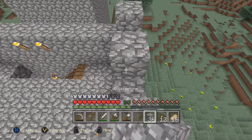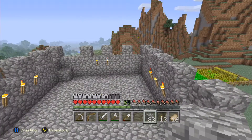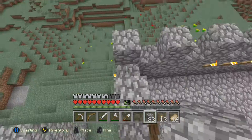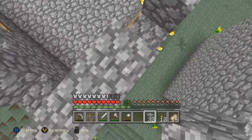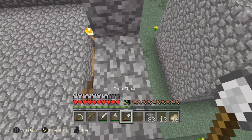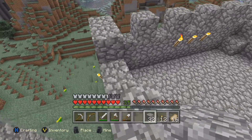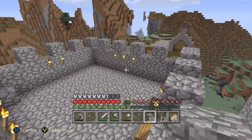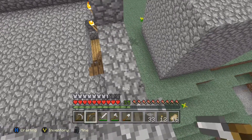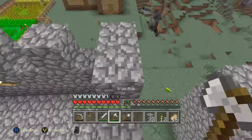I should have some more cobble but I think I lent it to somebody. Maybe on these side parts we could do something like this - see what that looks like. But then that just creates the same problem. I might just have to make the house a little bit longer - that's not a bad idea. Like I said, this might not even be the final thing.